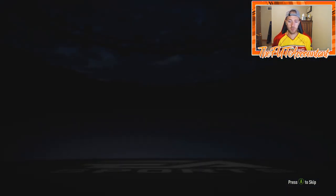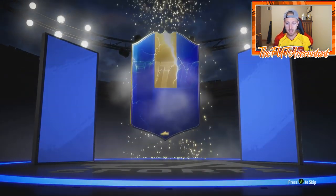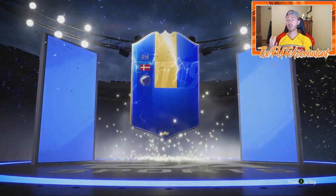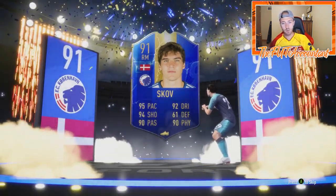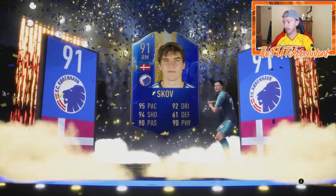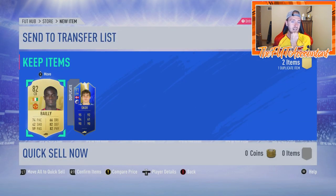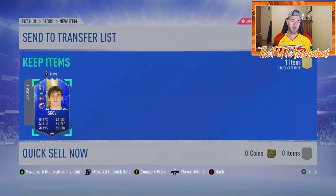We finally get another walkout — thank you EA! It's a blue — please be a big boy blue. Who's this? Is this Scoff? Nah dude, I already have him untradeable! It's a 91 rated card and I already have him untradeable — that is literally a duplicate. And Eric Bailly in the same pack — nothing tradeable in my club whatsoever.